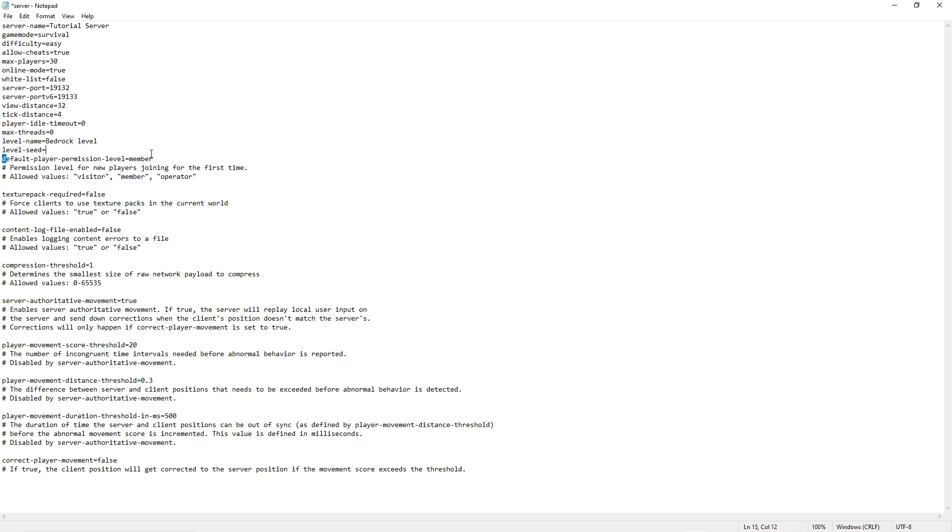Default player permission level is set to 'member'. This depends on what permissions you want to give everybody. I'd like everyone who joins my server to be a member — able to break blocks, get stuff, and actually play the game. But if you're doing a server where you're just showcasing a build, you might want to put it on visitor, or you might even want to give everybody operator permissions.